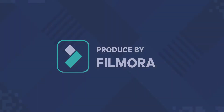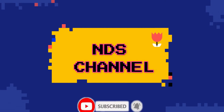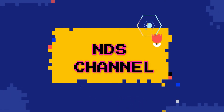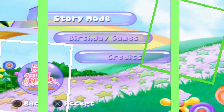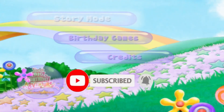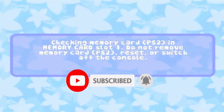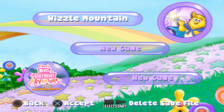Move the left analog stick and press the X button to make your selection.